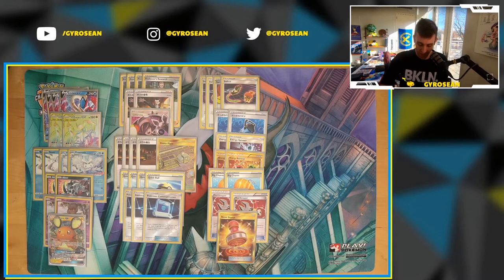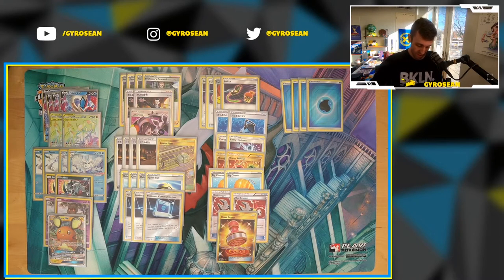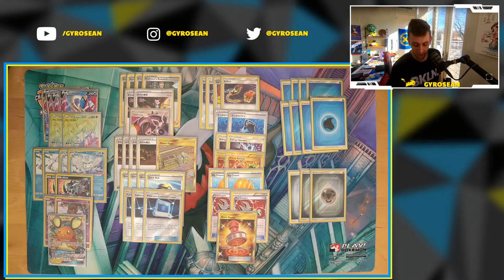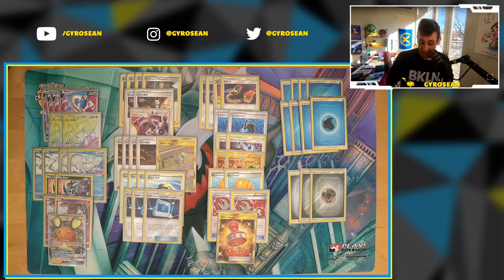Finally, let's get to the energy. We have eight water energy and three metal energy. I think that energy count feels about right, given that you only need three energy for most of these main attacks — you're probably not going to be powering up more than two of those in a game. You might power up three if you need some pivots. The fact that Melodic V can also take metal energy means you could increase your metal energy count and decrease water by one or two, and then you might not even need the energy spinners.